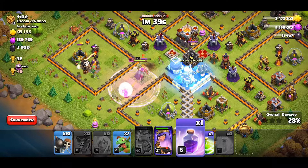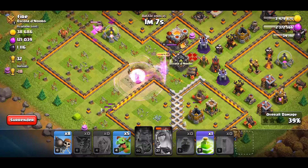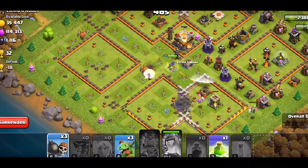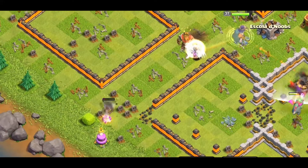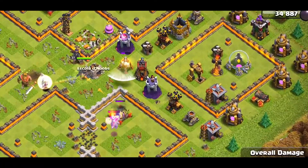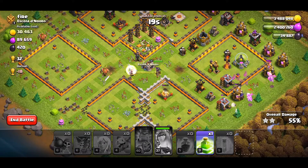We still have one more and we should get this eagle down in a while. The queen ability has to be used here and we will get the town hall in a second. Now I tried to wall break here but they don't seem to be cooperating much. We have the town hall now and the only remaining target is this — the baby dragons will not be able to reach that so it's up to the queen.